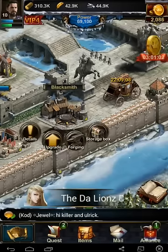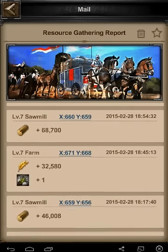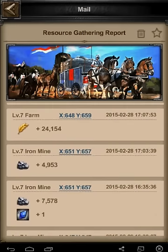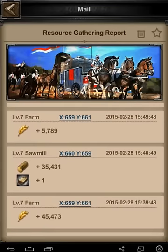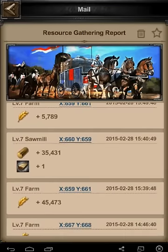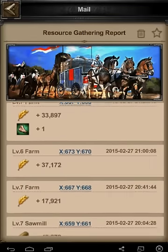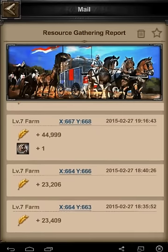That's pretty much the blacksmith in a nutshell. One last note on materials: they seem to be specific to the type of resource tile you're farming. For food, you get bone, cloth, and herbs. For iron, it seems to be gems for the most part. And you get wood from the wood tiles, along with horn. So bone and cloth both come from food tiles.